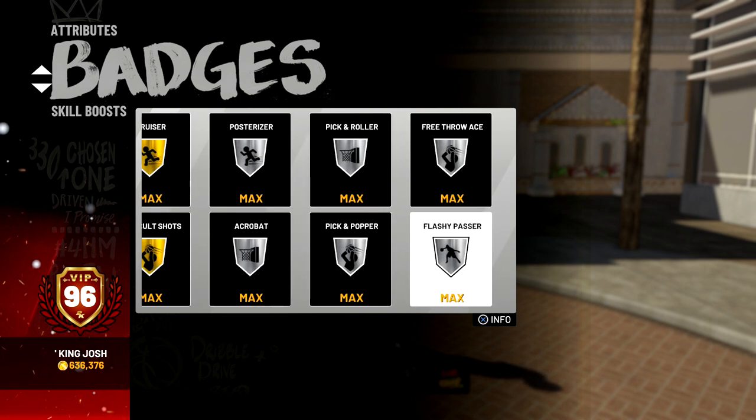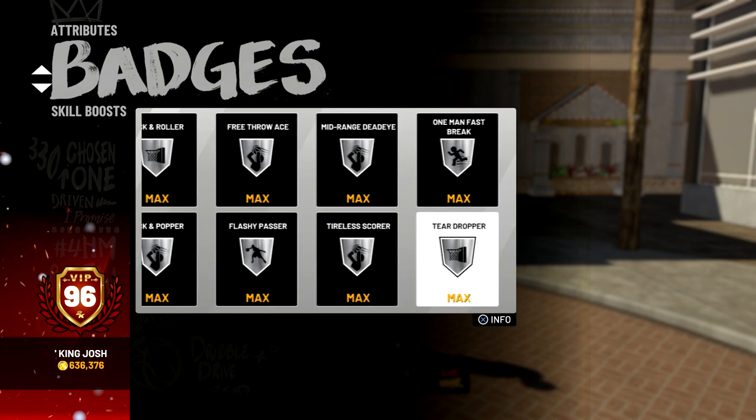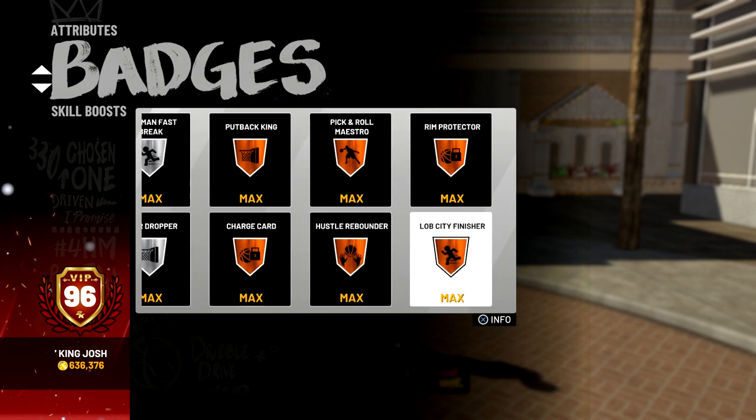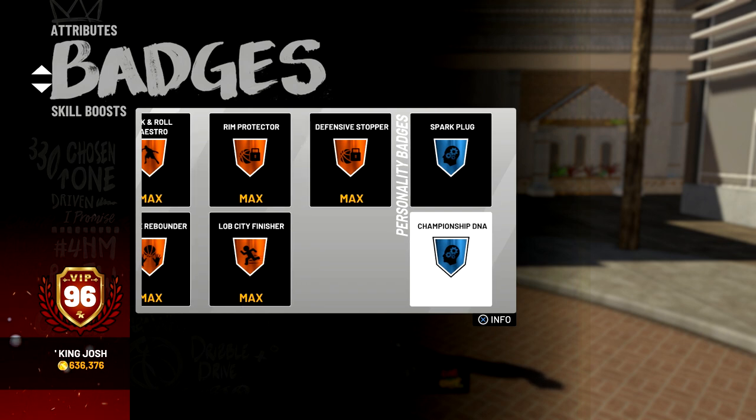The other silver badges I have are flashy passer, free throw ace, mid-range dead eye — which is really good for post hop shots and post fades — tireless scorer, teardropper, and one man fast break. The bronzes I have are put back king, charge card (which isn't even useful), pick and roll maestro — which is kind of weird that I have it, but I do have playmaker secondary, though I think that badge should only be given to small forwards and guards. I also have hustle rebounder bronze, which is much better than not having it at all, lob city finisher bronze, rim protector bronze, and defensive stopper.